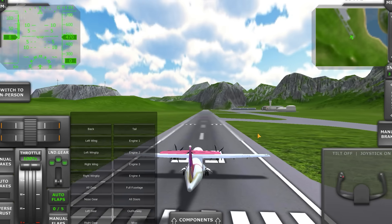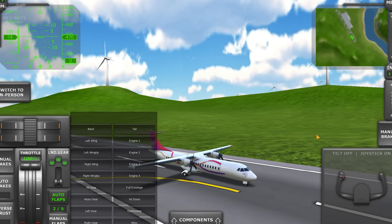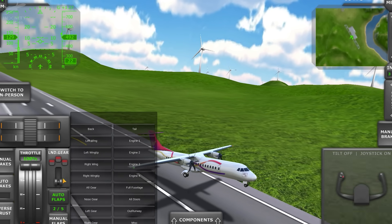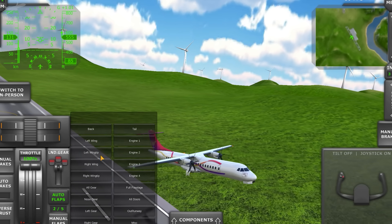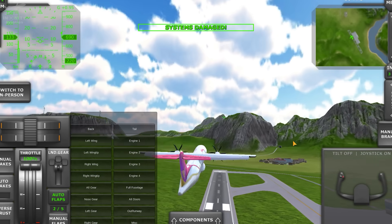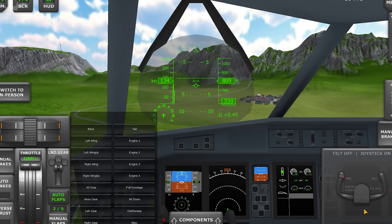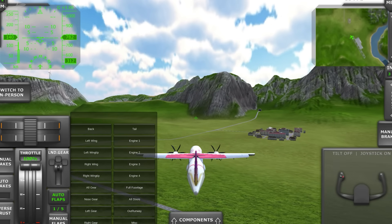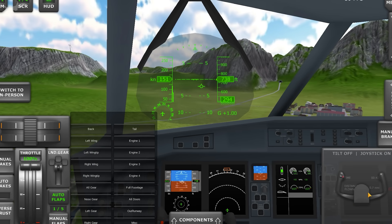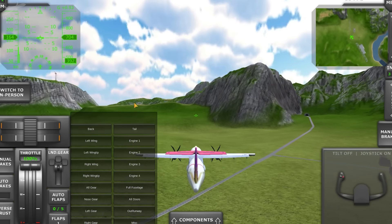Let's repeat this, but now remove both wingtips — now that's gonna be a challenge. We're about to stall here. I can no longer use the joystick to make turns, just the rudder. Let's try to reach shore airport again and make an emergency landing there.